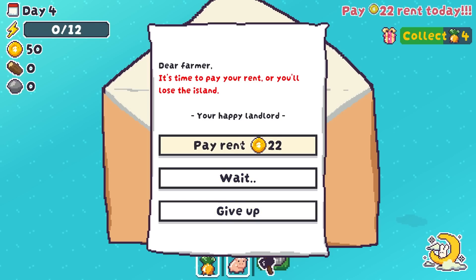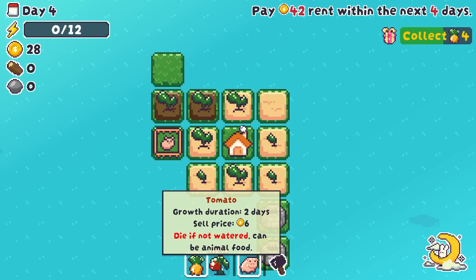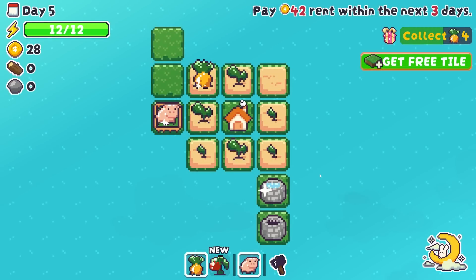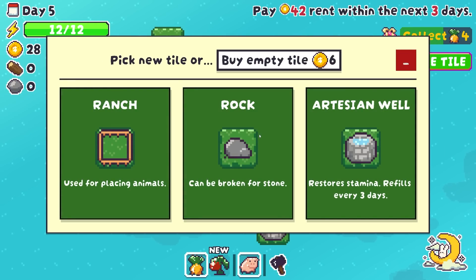I'm going to get everything planted if at all possible. Unfortunately no extra infrastructure available, but that's okay. We'll go towards the end of the day — boom, it's time to pay your rent or you'll lose the island. I'm going to pay the rent. We're going to unlock a whole bunch of buildings and a whole bunch of new crops. Look at that — it's a tomato. Growth duration: two days. Sell price: six. However, it dies if it isn't watered, so it's really important we make the right decisions about where we place crops.